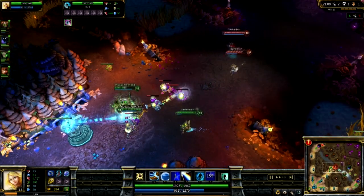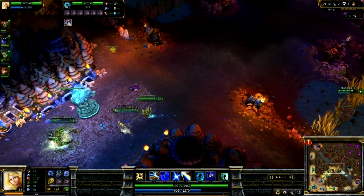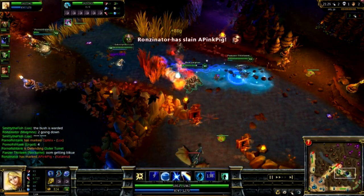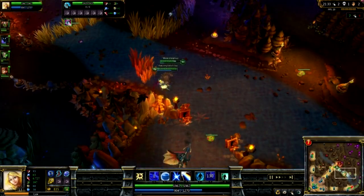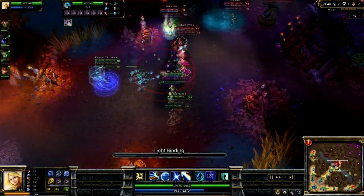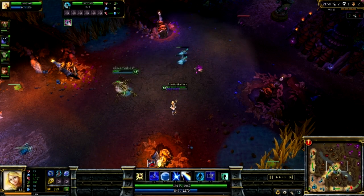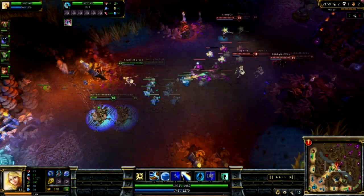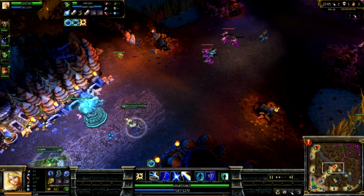One thing about the E, Lucent Singularity: it can check bushes — it gives you sight and everything, great for checking bushes instead of just running in blind. Now a few other tricks with Lux: if you're going to snare someone with your Q, don't immediately throw your E and explode it. The optimal order is: snare them, physical attack them, explode your E to slow them, then physical attack again. That way you get both Illumination procs instead of only one.